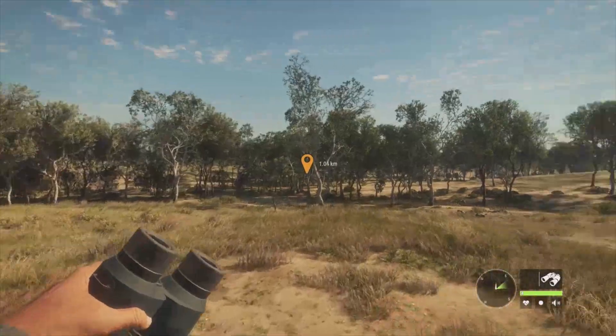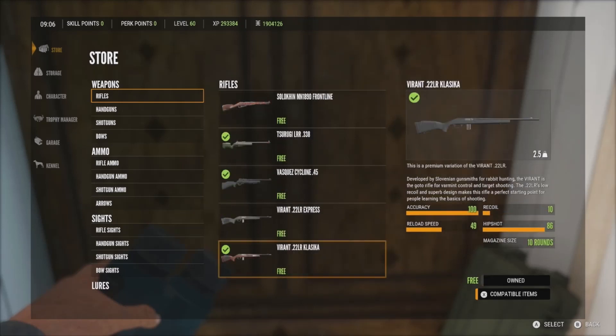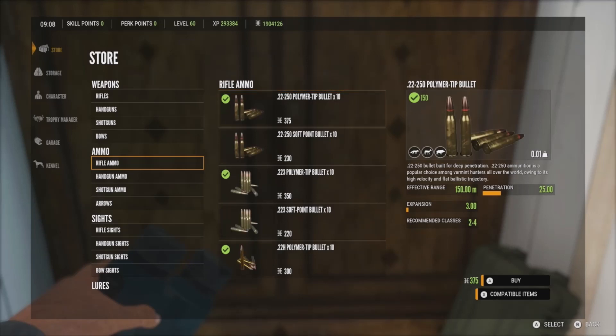We're at the outpost — I've already claimed it and bought the .22-250. It only costs 7,000 to purchase, not bad at all. It's the Zarza-15 Environment .22-250 — free with the update and only 7,000 cash. You can also get it for free by completing the Emerald Coast missions. For ammo, the .22-250 polymer tips are recommended for classes 2 to 4 — covering red foxes and feral goats. Effective range is 150 meters, expansion 3, penetration 25. Soft points have 150m range, expansion 15, penetration 12. We'll use the polymer tips for the penetration.